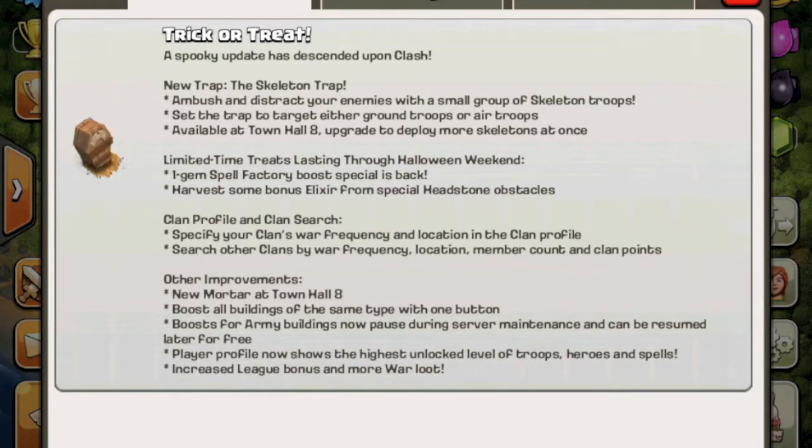The new skeleton trap can ambush and distract your enemies. The clan profile now lets you specify your clan war frequency and location for searching. The new mortar boost lets you boost all buildings at the same time with one button, and there's also a boost for army buildings.